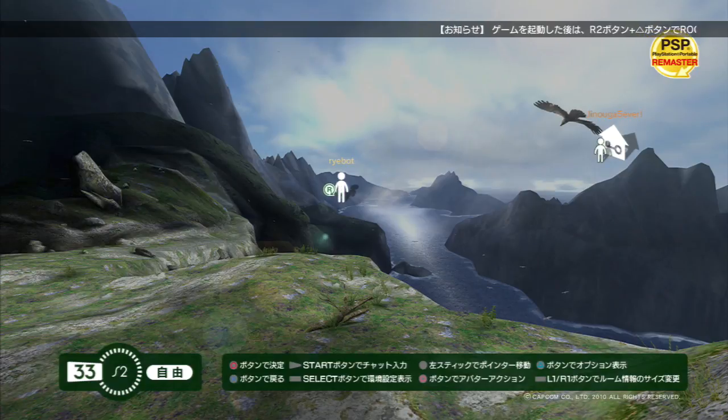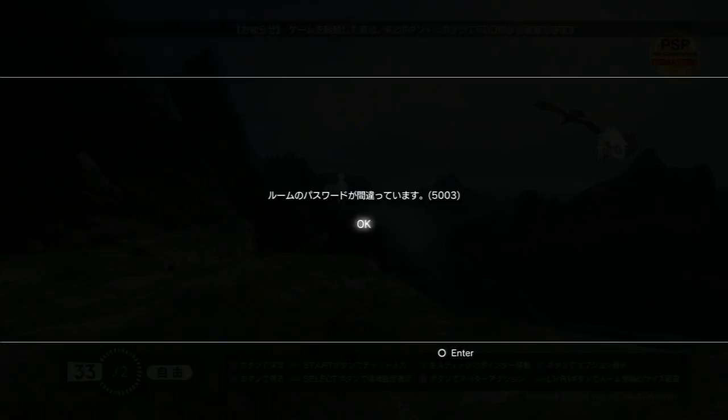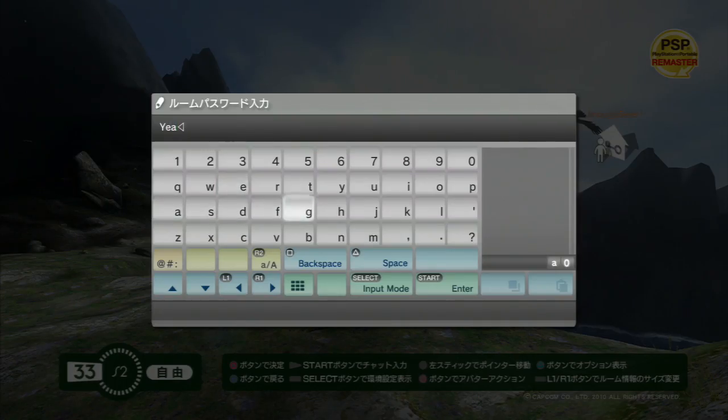The first menu option will tell you who is in the room, and the second will allow you to enter. If there's a password set in the room, you'll be asked to enter it when you go in. After entering the password, if you get a message that looks like this, it means you've entered the wrong password. Remember, passwords are case-sensitive, so check them carefully.